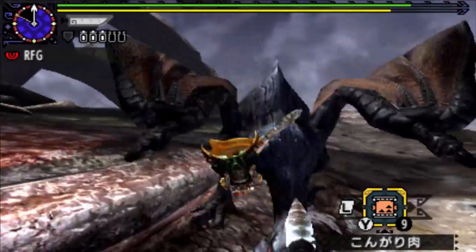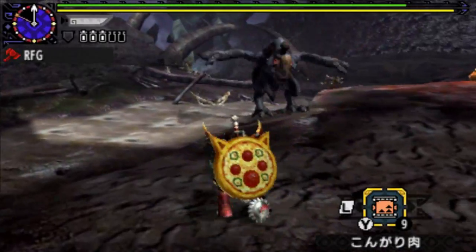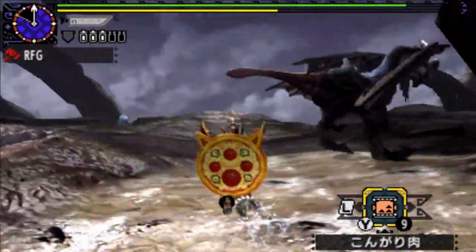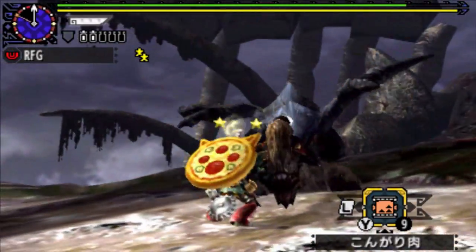If I press the R button upon jumping off in sword and shield mode, we just get a quick transition to axe mode there, as you can see. It's really, really fun. And we'll see how we go against this Gypceros today.